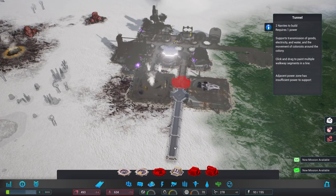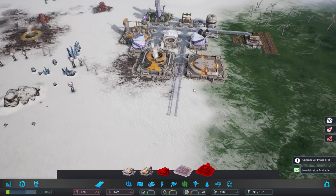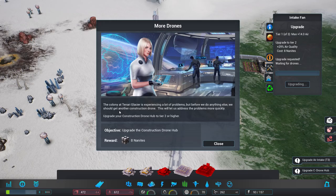Next thing to think about is food — I want to start laying out where our food is going to go. What is our mission? Upgrade the air intake. All right, fair enough. Upgrade that.